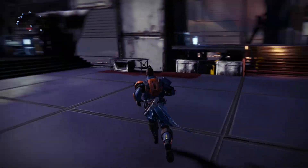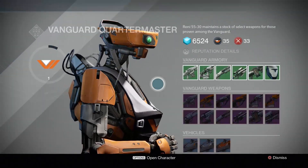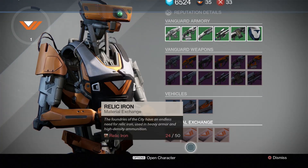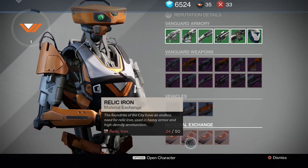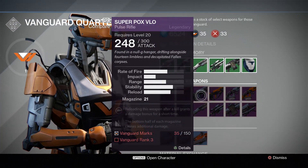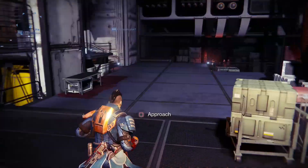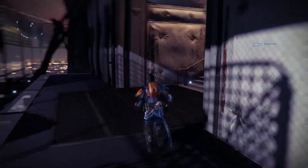Alright let's see what the vanguard quartermaster has. I'm not gonna be able to get any of this - I need 50 relic iron for material exchange, I still don't really know what this is for. I need Vanguard Rank 3 and 150 vanguard marks. Well, I'm getting there, it's gonna take me a while.